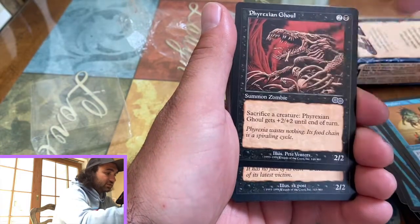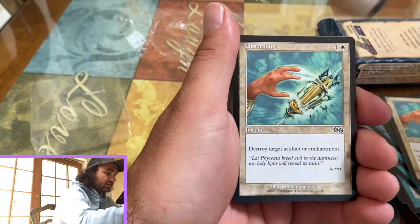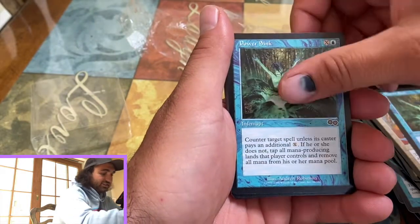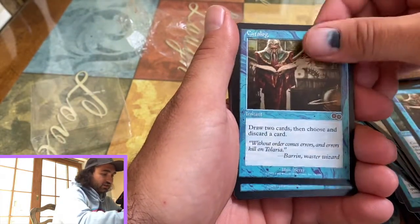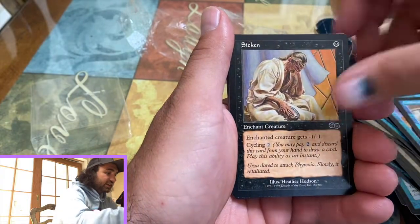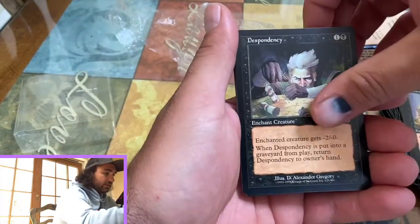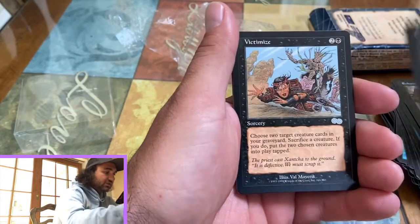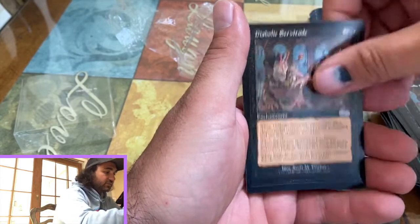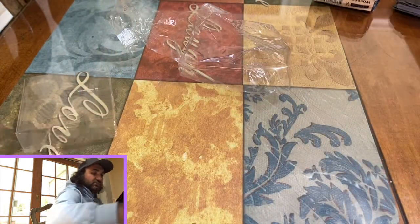Sempaphore, The Ghoul, Abyssal Horror. Humble, Power Sink, Catalog, Rescind, Turnabout, Confiscate, Sicken - looks like Jesus with COVID. Exhume, Expunge, Victimize, Victimize, Diabolic Servitude. And that's all we got. Pretty cool - I'll look those up, see what they're going for. Maybe we'll do some giveaways.